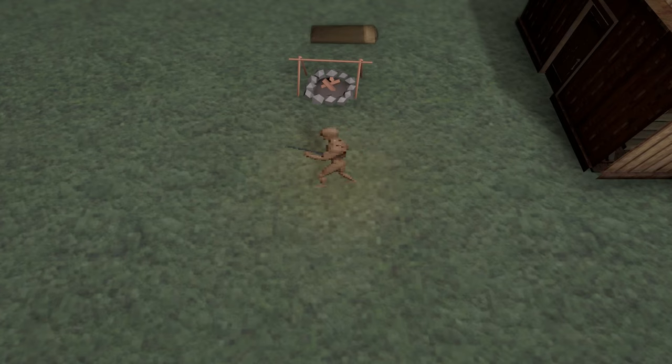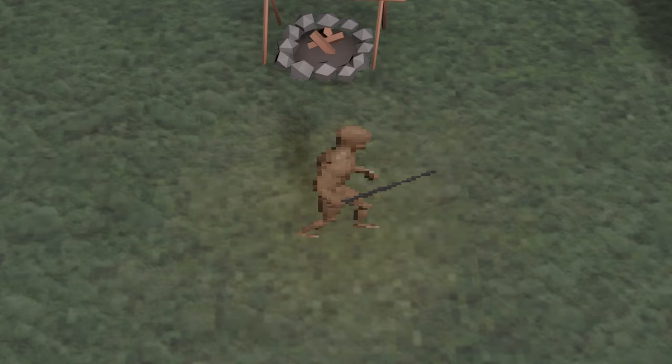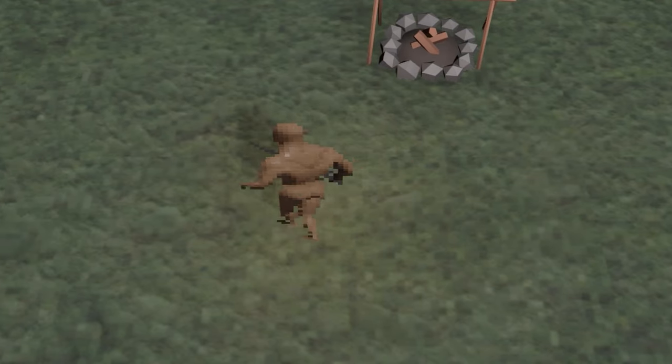Sure is nice when my psychopathy pays dividends like that. There's a bit of tearing at the seam, but that's just because the torso doesn't have those override animations yet. In the future, blocking with no shield equipped will override the right arm instead, so mobs can block with their weapon. But for now, we're doing this just to get the tech in place.